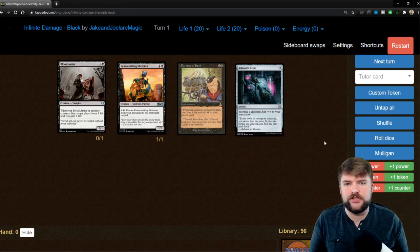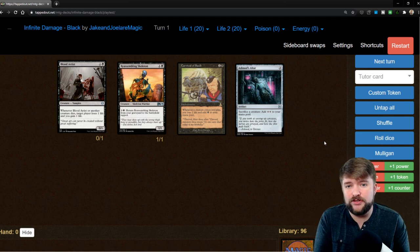That last combo is one of my favorite Doomsday piles. Let me know in the comments below what your Doomsday pile is and how you win once you've cast that card — it's pretty straightforward to find five cards that interact in a way with your Doomsday pile of choice to win the game.